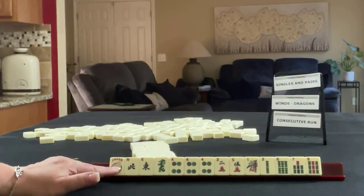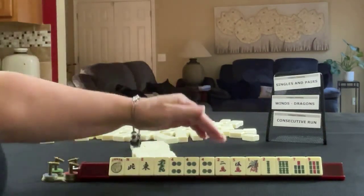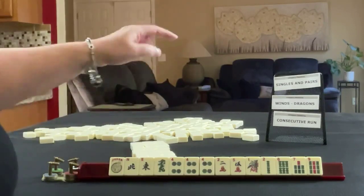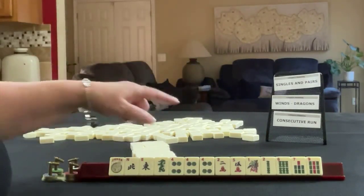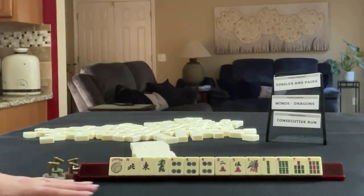We have a Joker, Northeast, Dragon, a Pung of Fours in Dots, 2-5 in Cracks, and 1-2-6-7-9 in Bams. We need to force singles and pairs, winds, dragons, or a consecutive run. Which of these would you focus on with these tiles, and what would be your first pass?